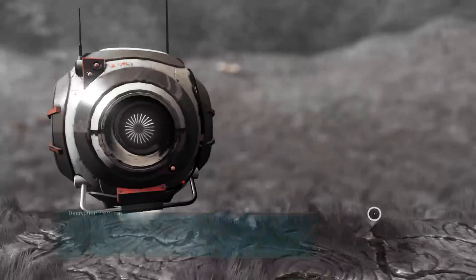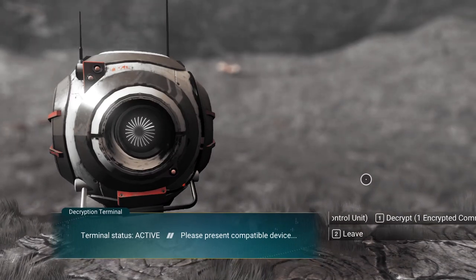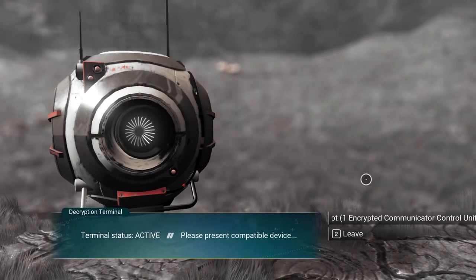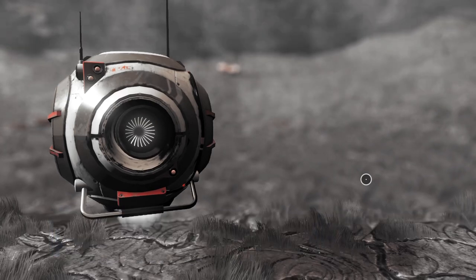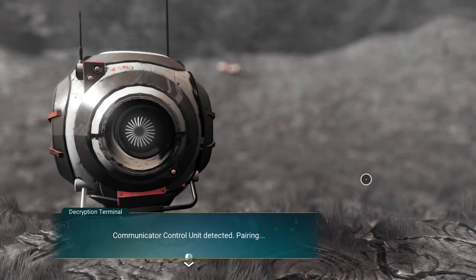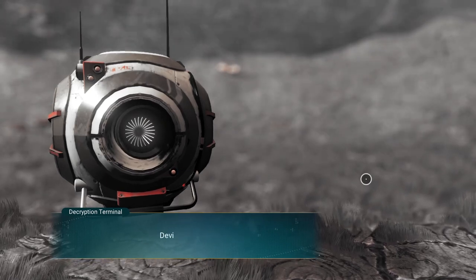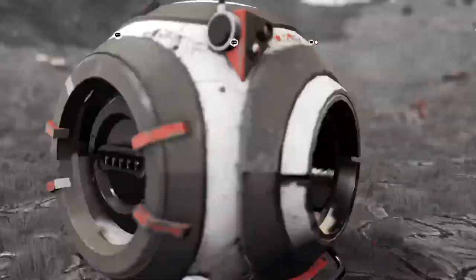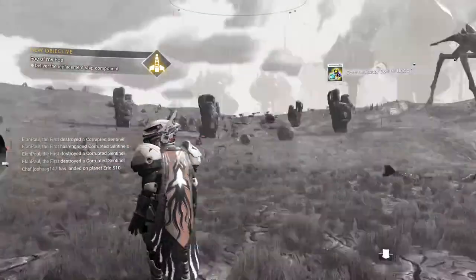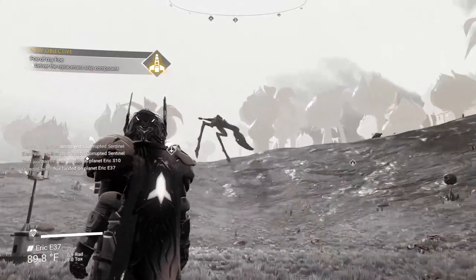We go to the terminal as if we're going to trade — terminal status active, 'please present compatible device.' We submit the encrypted communicator control unit — 'communicator control unit detected, pairing key downloaded, syncing device, decrypted.' And we're almost done!